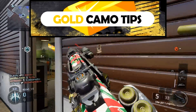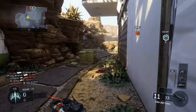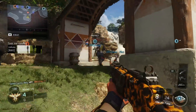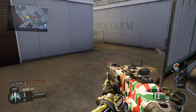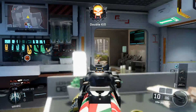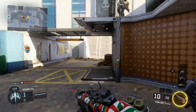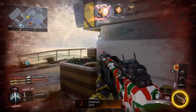Getting gold camo for the KRM is actually pretty easy because you don't need headshots — you simply need one-shot kills. Since this shotgun is all about one-shot kills, it's basically just a little over 100 kills with this weapon, and you'll unlock the 100 one-shot kill policia camo. General advice: when you're close to finishing that 100 one-shot kill challenge, make sure you make new classes in anticipation. You don't want to be at 98 or 99 out of 100 and complete it in the first minute of the game, wasting the rest of the match.